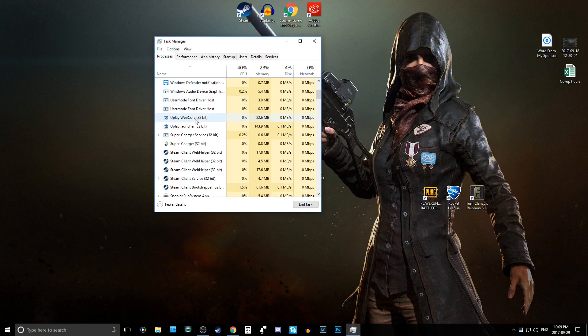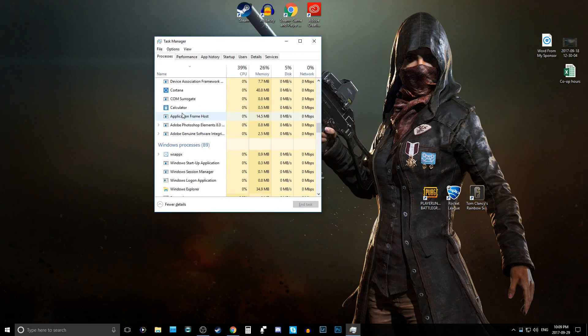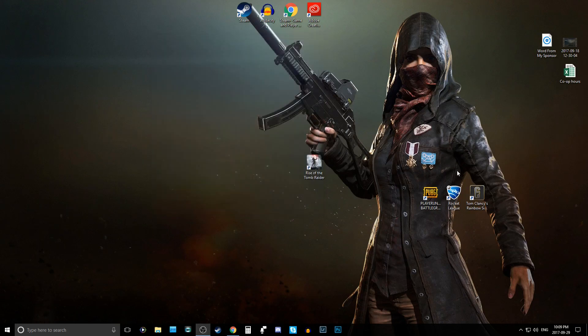Scroll down to Uplay. Delete the launcher and the other related processes. Keep scrolling and make sure you turn off every application that has Uplay in the title. Then close Task Manager and relaunch the game.